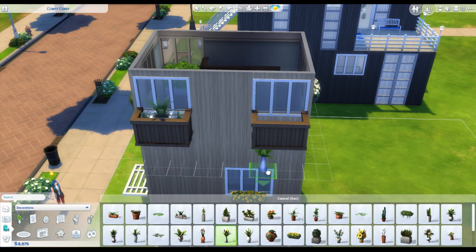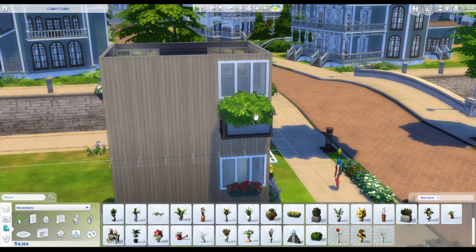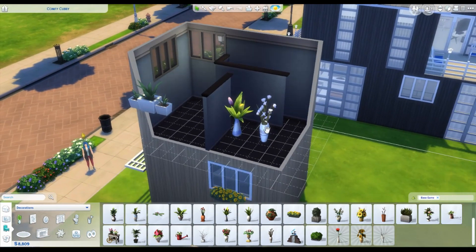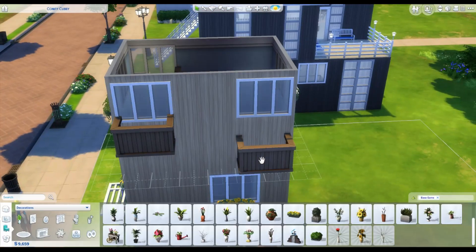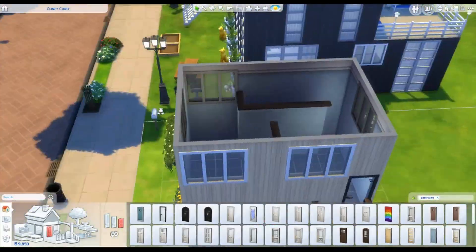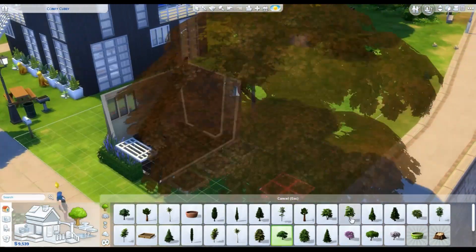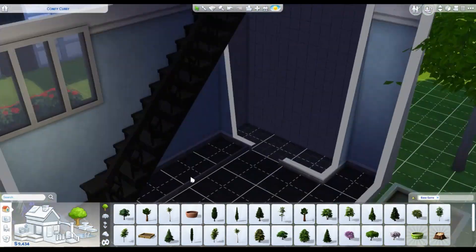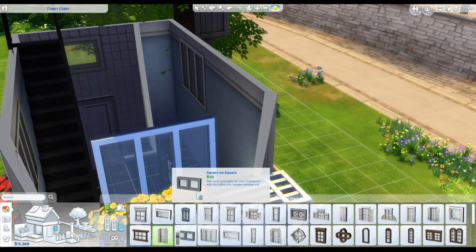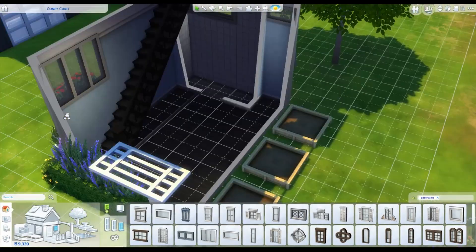I originally wanted all these plants in little balcony planters, but then I realized you'd just be able to see the plants anyway, so I took everything down. I ended up putting a door out to the balcony — I originally had an easel out there, but it turned out to be unusable — so I left the door and balcony there almost as a facade, like you might be able to use it but you actually can't.